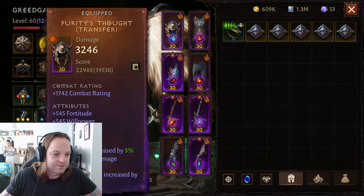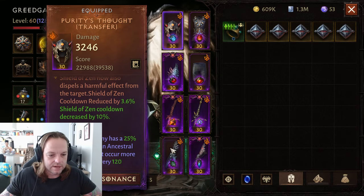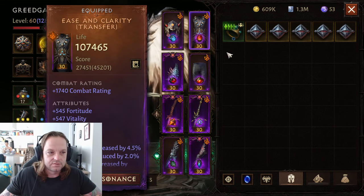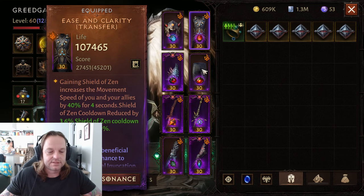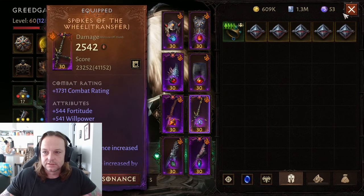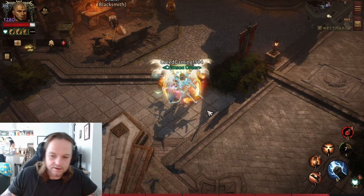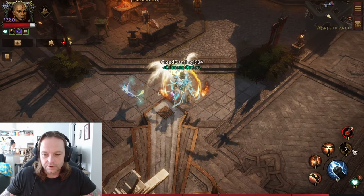Like say for example, I've got this piece on for Shield of Zen right here — increased cooldown by 10% awakened. So I got 20% Shield of Zen cooldown. On top of another 10%, that's 30% Shield of Zen cooldown. So a 30% Shield of Zen cooldown nets me still not a full cooldown on this.